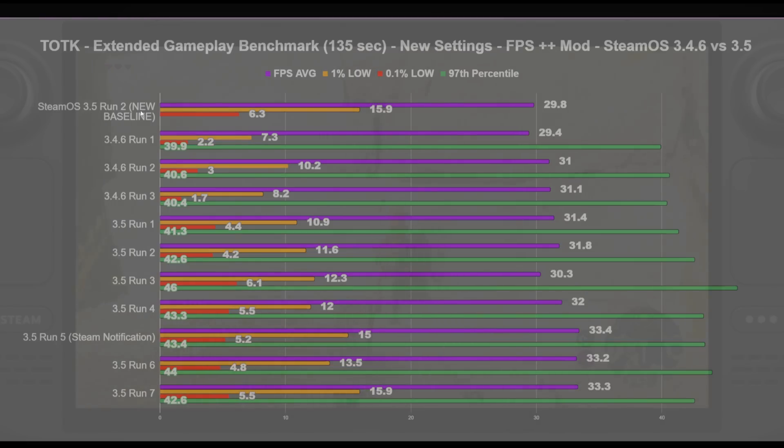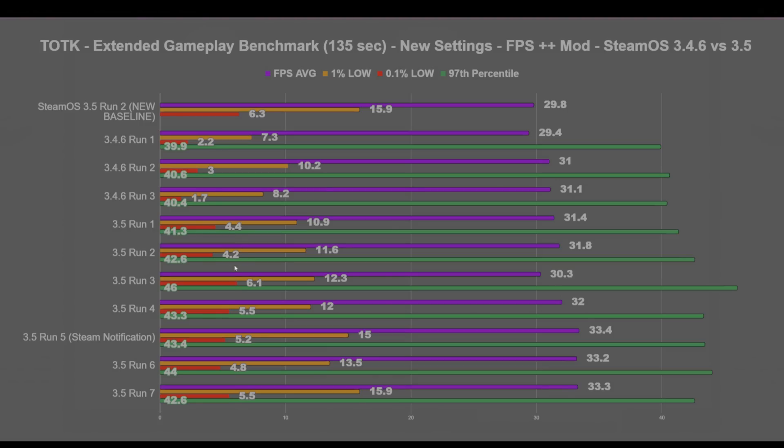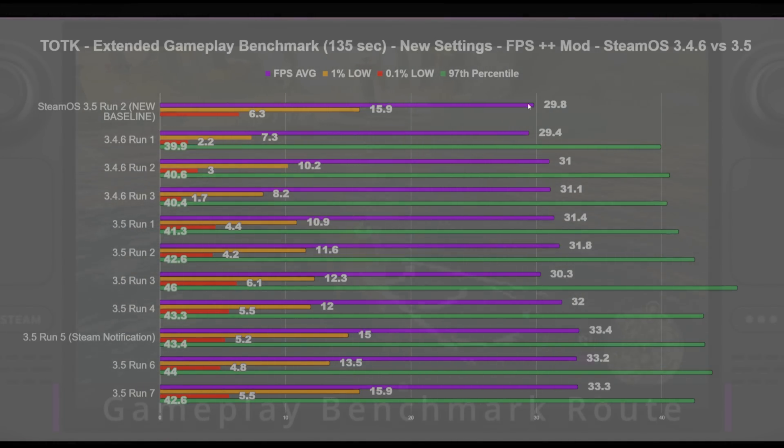I carried over our 3.5 run 2 from yesterday's video as our baseline. SteamOS 3.4.6 did worse because of the SMT bug — we can consistently show that. When we switched over to 3.5, it was performing better, about on par with or consistently better than 3.4.6. We did get a new FPS average: 5.5, 15.9, and then a 33.3 average compared to 29.8. You can just pause and read the numbers, but I'll move on.